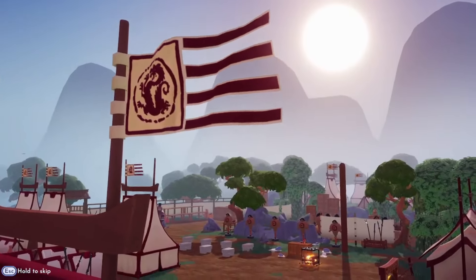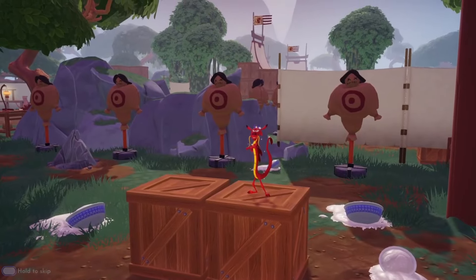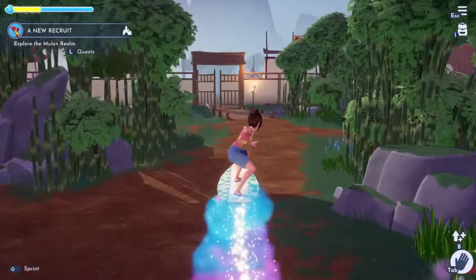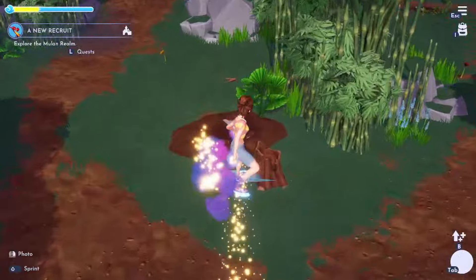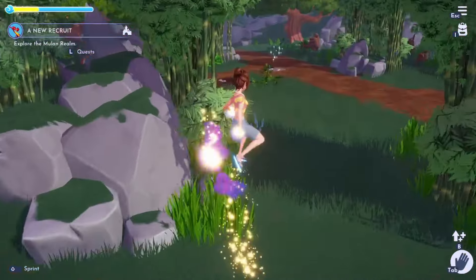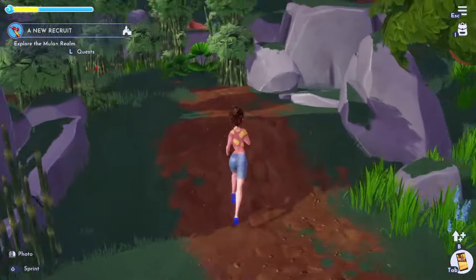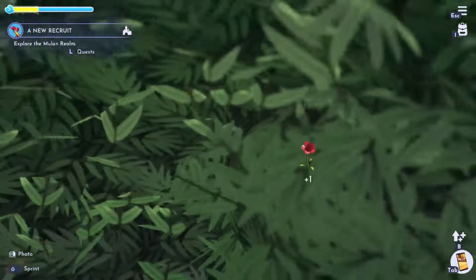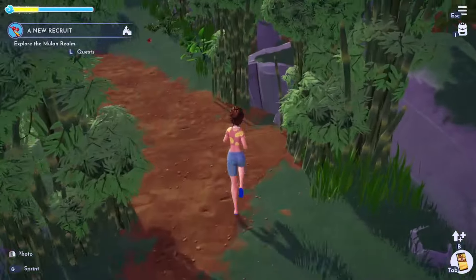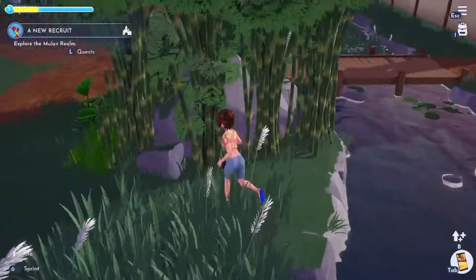Oh my gosh, the camp is so pretty! I love it. There's Mushu! Let's go see him. I notice some sparkling sticks and items around - maybe I'll need them for a quest. I'm just going to pick up all of the sparkling items. Oh, there are some chests too! I get some furniture from one. I wonder if I should empty my inventory before this.